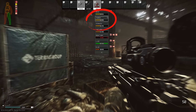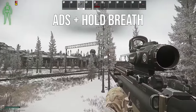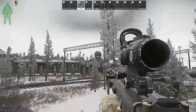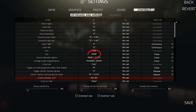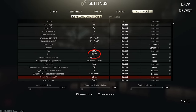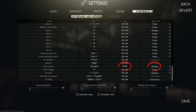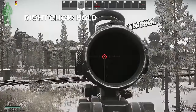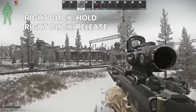The next extremely useful one is aim down sights plus hold breath, but this only works for toggle ADS users. If you're a hold ADS user, you're out of luck. To do this, have aim down sights on right click on press as normal, then go to hold breath and put that on right click on release. This means when you press the right mouse button you aim down sights, and when you let go your PMC holds breath, giving you steadier aim all the time.